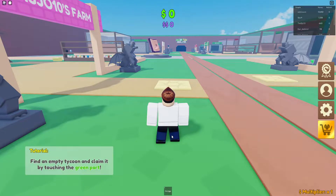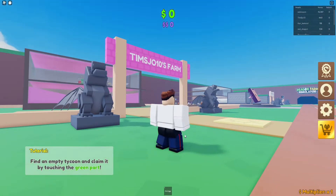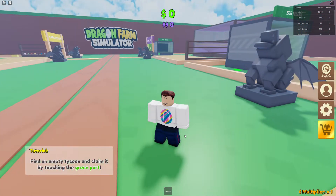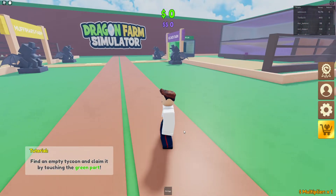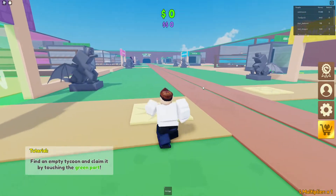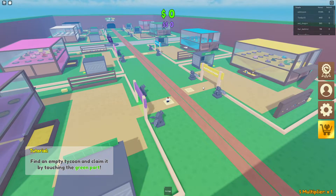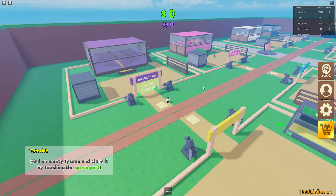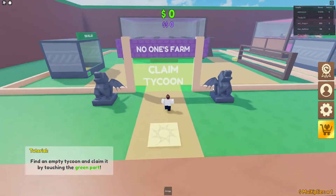The tutorial says: find an empty tank queue and claim it by touching the green part. That one's been claimed, that one's been claimed. Oh, there's one here that's purple. I think that's the only one we can go for — yeah, I think all the others have been claimed. So let's go for the purple one.